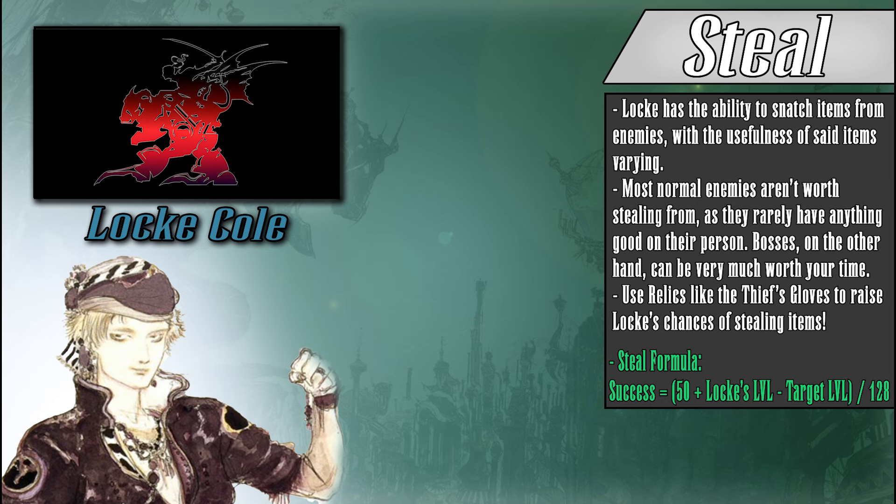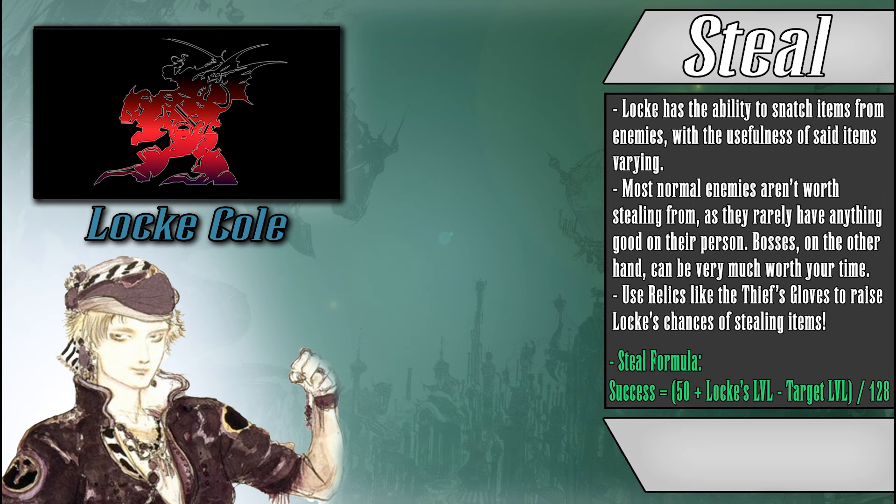Every enemy in the game has the potential to hold up to two items on their person, with one item being considered a common item while the other is considered a rare item. If Locke successfully steals from an enemy, there is a 1 in 7 chance of the item being the rare item, with the remaining 7 in 8 chance being the common item. Only one item per enemy can be stolen at a time, meaning you're going to be rolling the dice on whether or not you'll actually get the item you want. There aren't too many enemies that hold super valuable items, but I'll be posting the Steal rewards during boss encounters and will make mention of any item that might be worth getting.